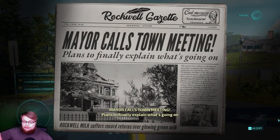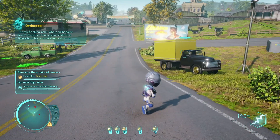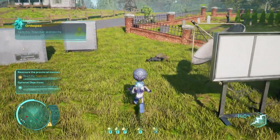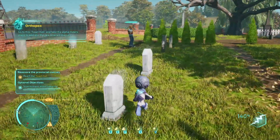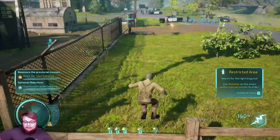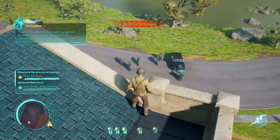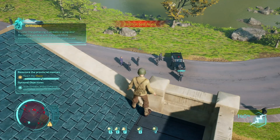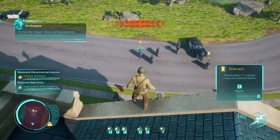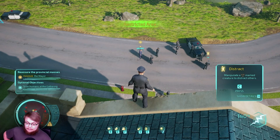At this point in the level it turns more into a stealth mission to find the mayor — the town's alpha male. You must stop him before he publicly reveals your existence. Go to the town hall and take the alpha male's place to address the masses. You pretty much have to get a hologram of a person who can be in the restricted zone.